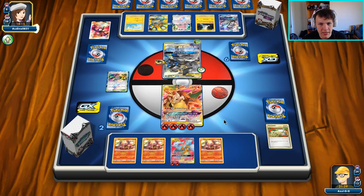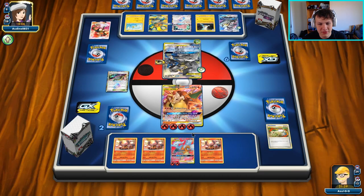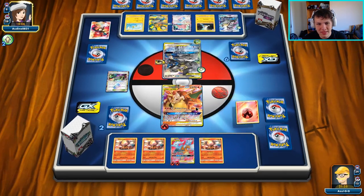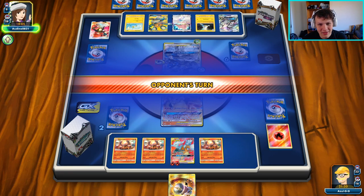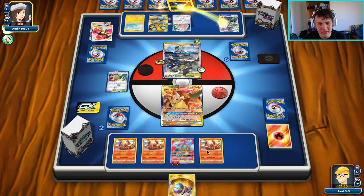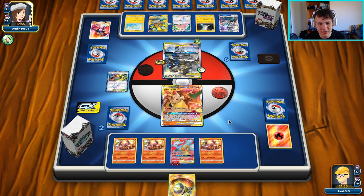They've gotten rid of our hand and now they can constantly peek our top deck. I think the point of their deck is to peek the top card and then use Oranguru to take whatever they need from the discard pile to combat whatever my top deck is — kind of a cool cute strategy. Not really scared of it though; we can just use Crimson Flame Pillar GX next turn to get a bunch of fire energy back in play.